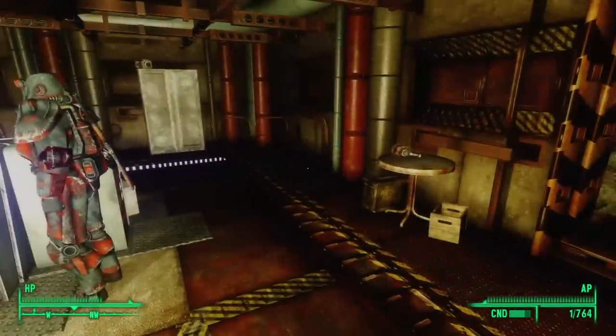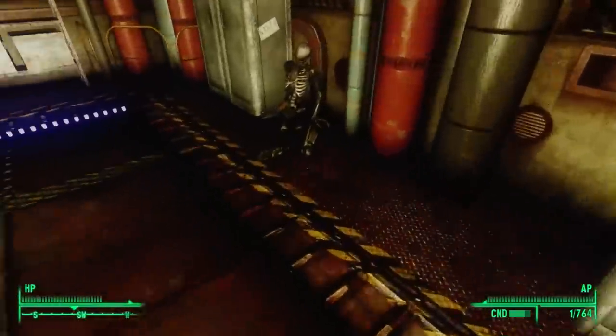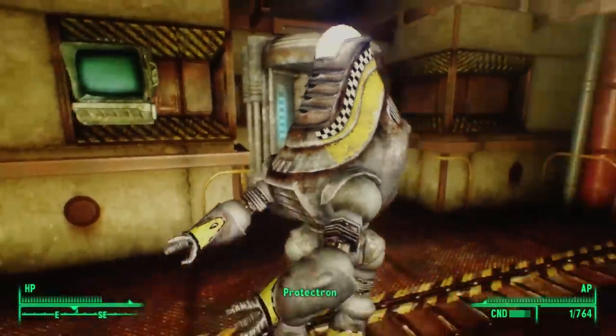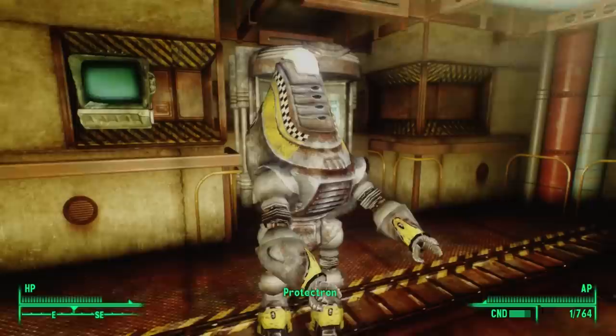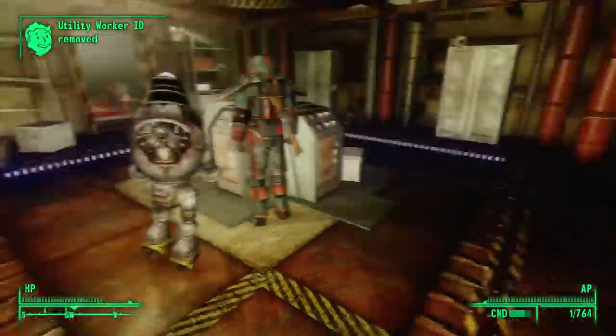Is this thing going to attack me? Maybe we can find some identification in this room. By the skeleton on the ground, we find a utility worker ID. With it in hand, we can approach the protectron. Scan accepted — move along. With that, he takes our worker ID and goes on the attack.